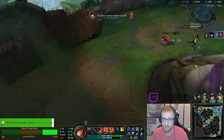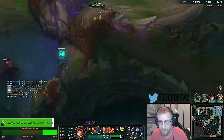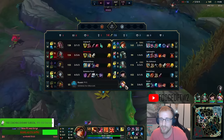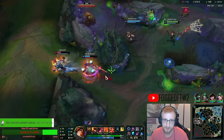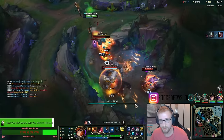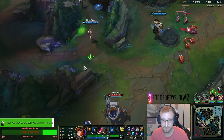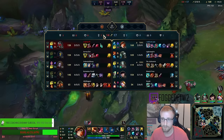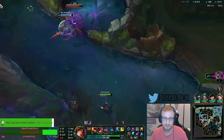That cannon was sad. I need to use my W, activate my hearts, going towards mid. If Darius groups, it's actually good for me, because I actually do so much in group settings since all my poke is AOE. My E can also set up Blitz hooks because of the amount of slow — the more AP I get, the more slow I get.